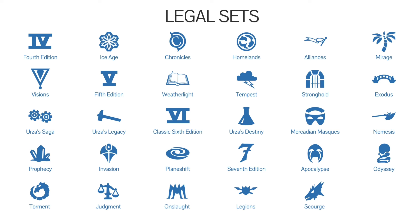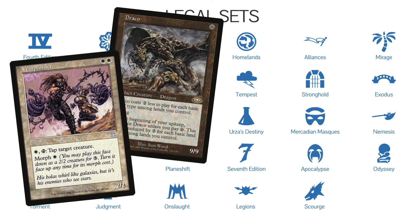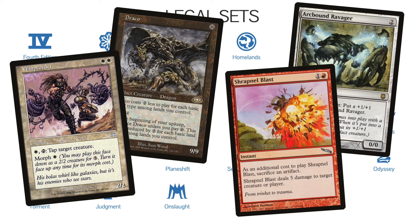Pre-Modern only uses cards from specific sets — it will never change, it's a locked format, we're just using these cards. These are cards with the Pre-Modern card frame, the ones that look like this. This is before they changed the card frame to the modern card frame, which has silver artifacts and all that kind of stuff.